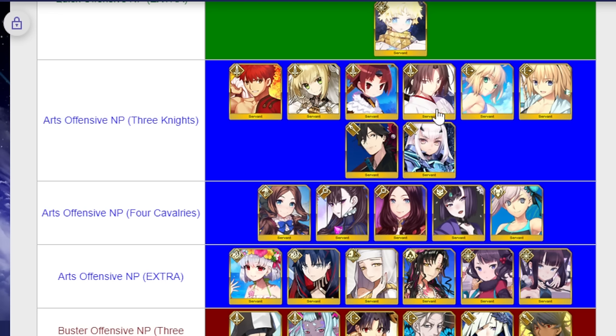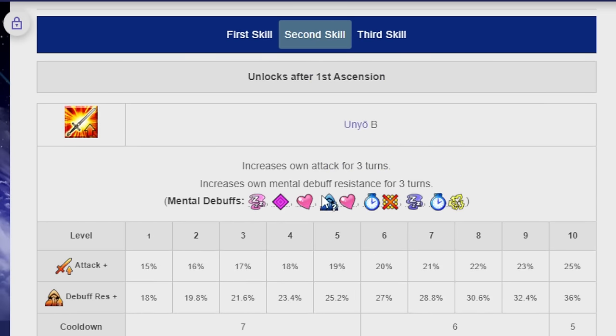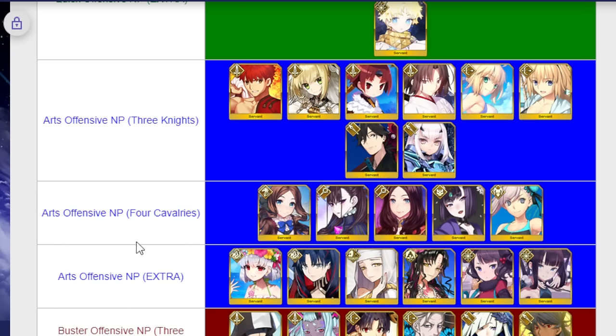On the NA side she currently still probably requires a Kaleidoscope since the fix may not have been implemented yet — feel free to correct me on that. She also has a decent amount of strengthenings, which is nice for getting back some Saint Quartz. So she was the weakest unit on this banner in my mind, but with an asterisk: in two years you'll be able to do fun things with her. I was willing to wait that long for Maunobu, for example.